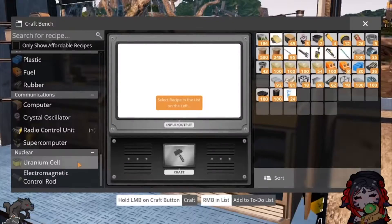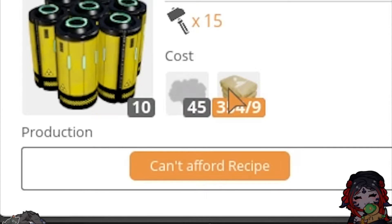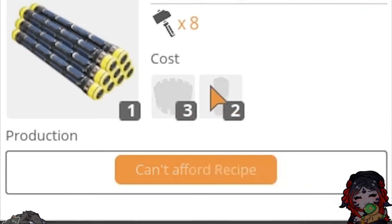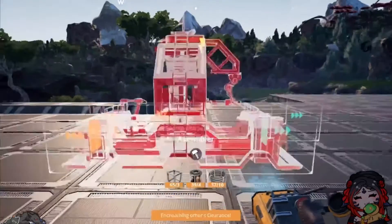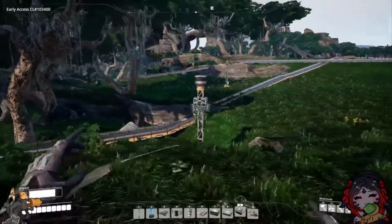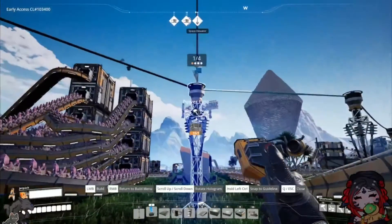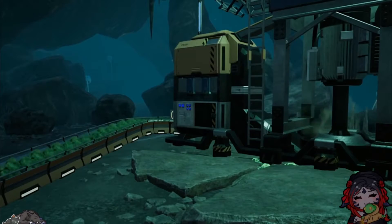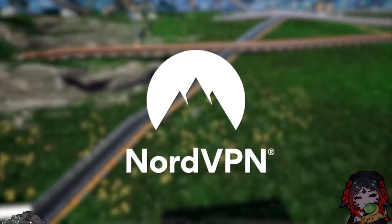Uranium cells are the uranium itself as well as concrete, and the electromagnetic rods are stators and AI limiters. Easy enough — let's make a couple assemblers. We'll just place one here and also just kind of over there. We're also going to send our uranium into this guy over here. We haven't connected the power to that thing yet, so let's do that now. Now that we've connected the power, all we have to do is wait for the drill to do its thing and bring the uranium to us. While we wait, let me tell you about the sponsor for this video — NordVPN.